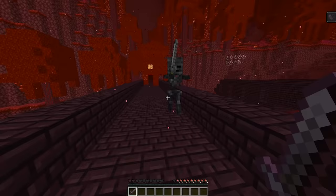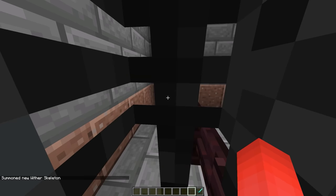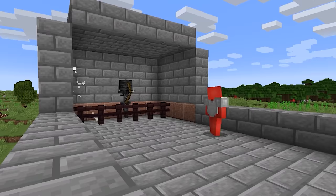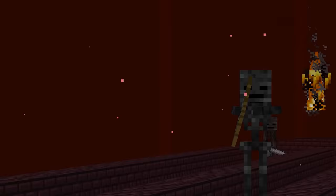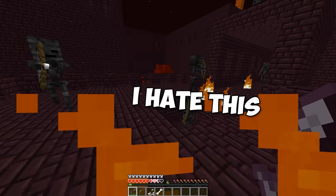Number ten: why don't wither skeletons carry bows like the others? When you spawn one with a bow, the skeleton starts shooting fire arrows instead. Thankfully, the developers decided not to add another fire-shooting mob to the nether — but for a custom difficulty, this would fit right in.